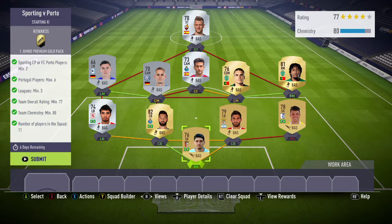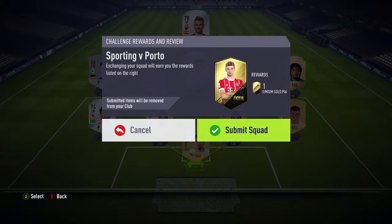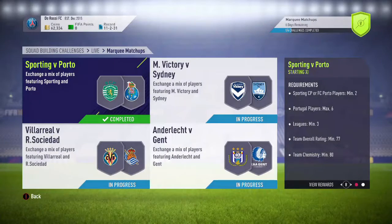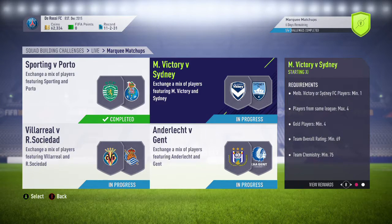The first SBC this week is Sporting vs Porto. If you've got the players in your club already you can do this for pretty much free — I did, so that's what I've done. If you don't, it'll probably cost you around 5,000 coins, so you should make around 2.5k profit on a 15k pack. So worth doing — probably around 2.5k profit if you pay full price.